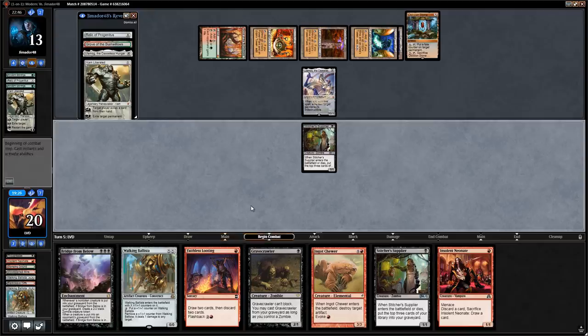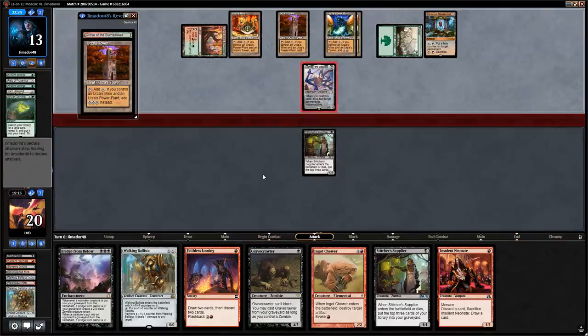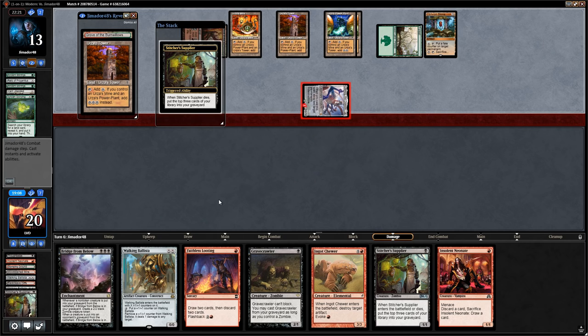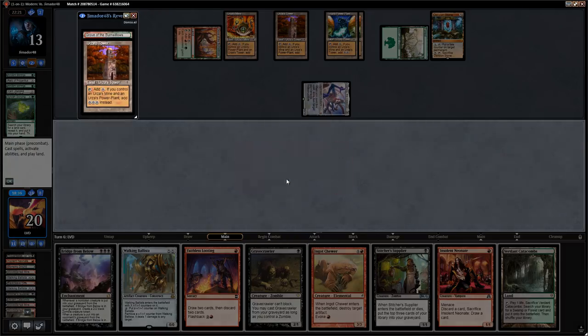We might as well give it one more turn. Supplier can chump Ulamog, but Ulamog milling us for 20 two turns in a row is going to be the nail in the coffin. We'll chump while we still can, but one attack from Ulamog is going to mill us out and there's no way we can deal 13. We won't show them any extra cards.